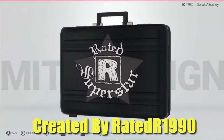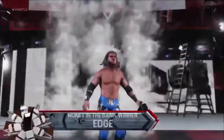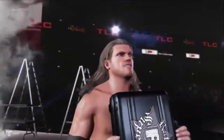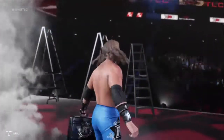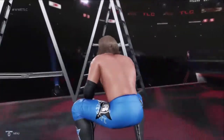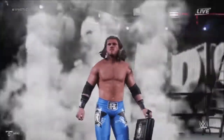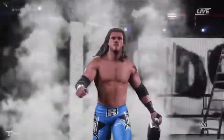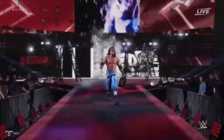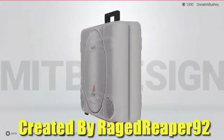Let's get on to briefcase number six. With briefcase number six we have Edge's Money in the Bank briefcase from 2006 — the Rated R briefcase — created by Rated R 1990. It is kind of bland but it does have that wonderful logo in the center of it. It's really cool to see Edge's briefcase in this game, which is the first game with briefcases you can actually customize. It just brings back some good memories.